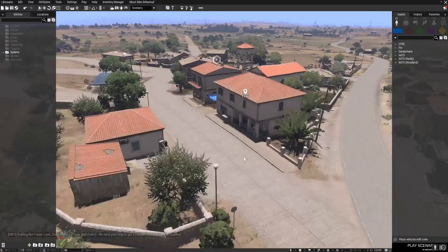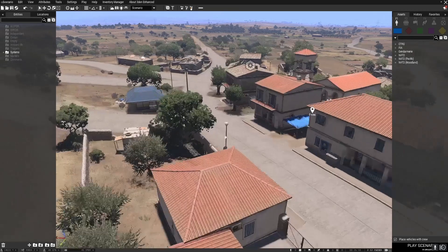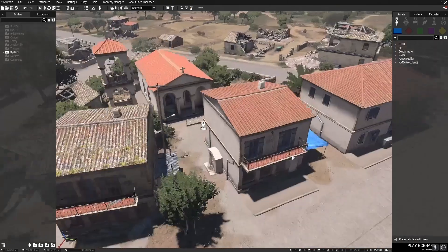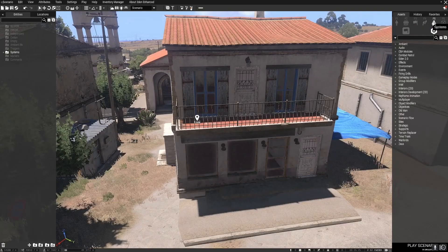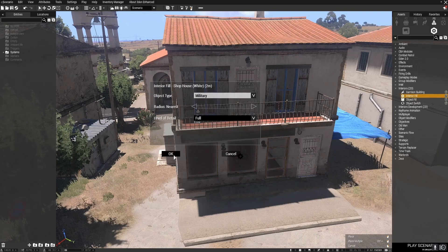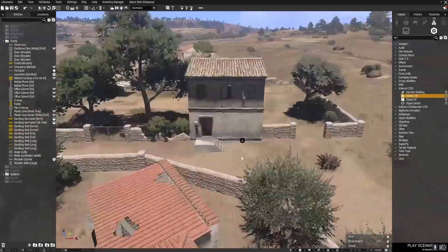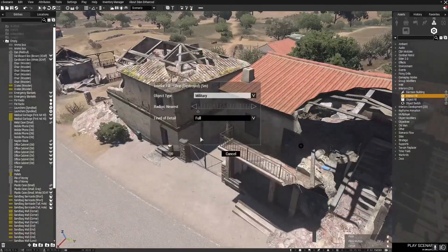For our first step, we are going to fortify some buildings. A common thing people do too often is an attack-the-town mission with one AI in every building. This is not a good way to garrison a town, so we are only going to put AI in buildings that make sense. To achieve this, we are going to use the interior fill module located under Interiors ZEI in the modules tab. After selecting this, hold Control and left-click on a building you want to fortify. When the pop-up window shows, click the theme you would like, then OK in the bottom left corner. Repeat this for all buildings you want to fill.